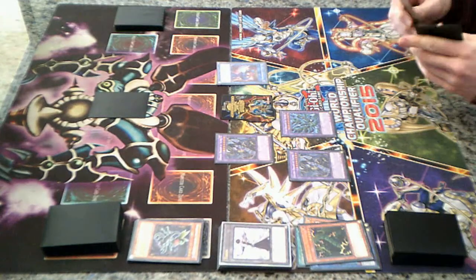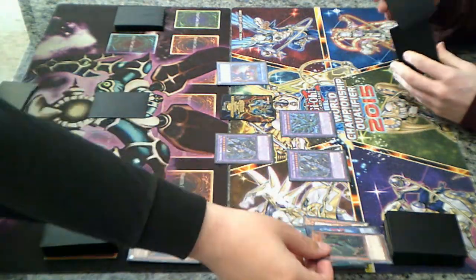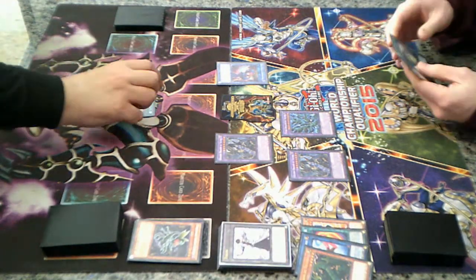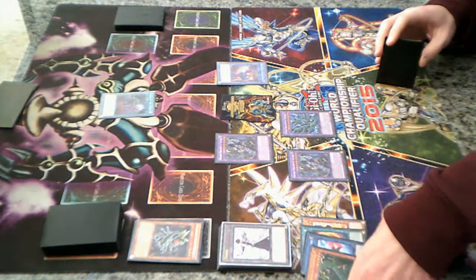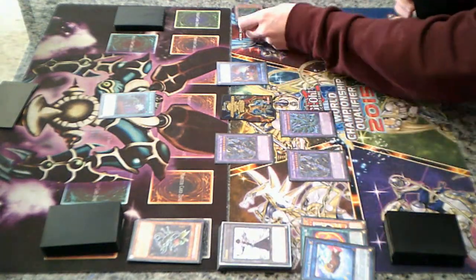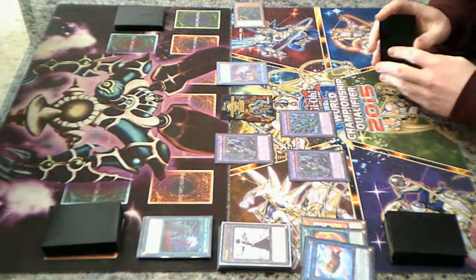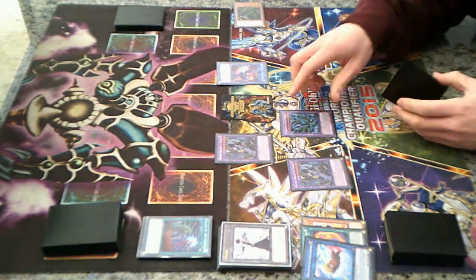Activate Thunder Dragon's effect in my hand. Response? You can Call by the Grave so you don't get a free plus. Alpha Titan. I would have liked to keep that, but whatever. In that case, we'll just start swinging for the fences.